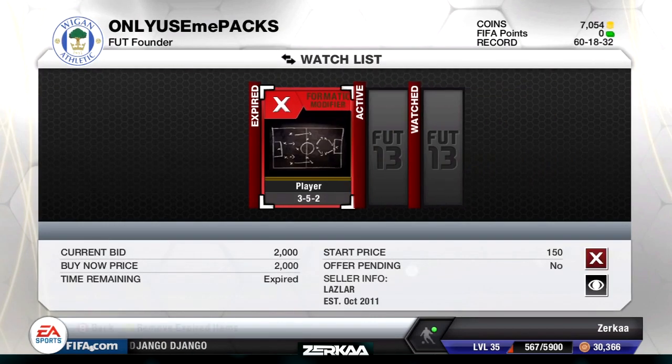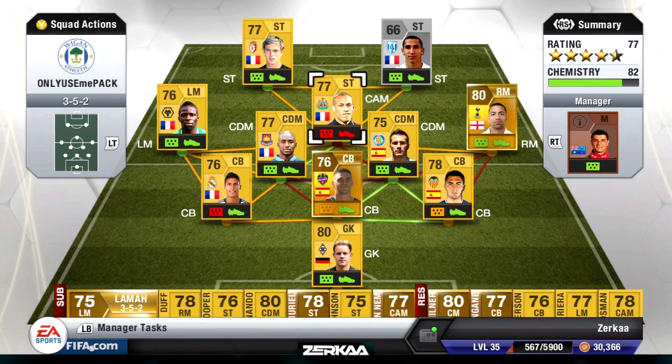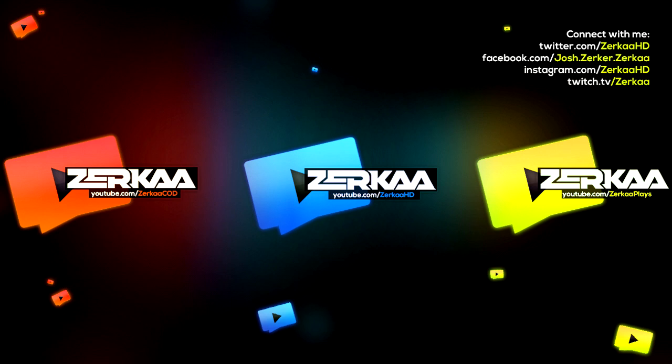Now if I check out my squad, our chemistry is now up to 82 — we're getting there. As I said, we need to get ourselves a new centre attacking midfielder, or we need to try and move Gufran back from striker into CAM. I don't know how much those position change cards go for — I'm hoping it's not too much.